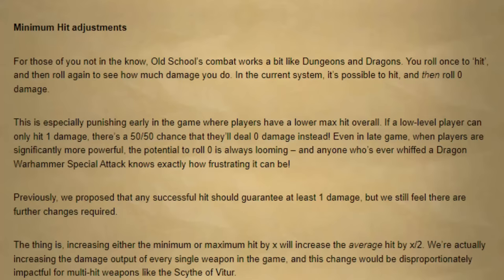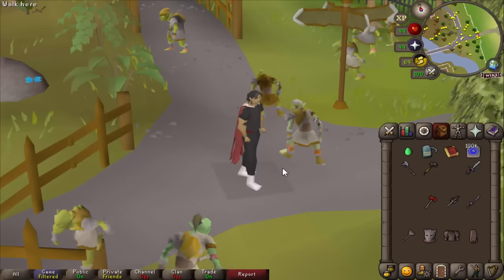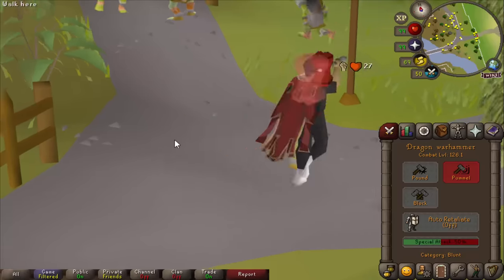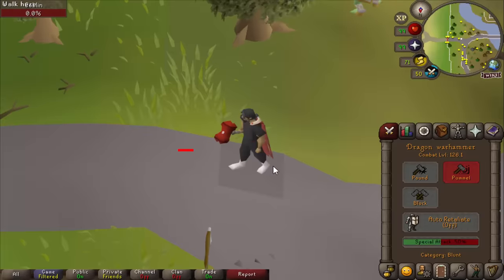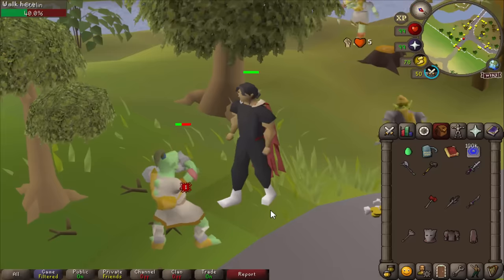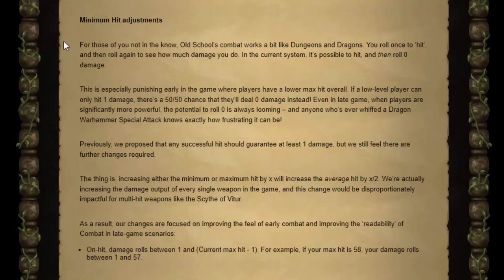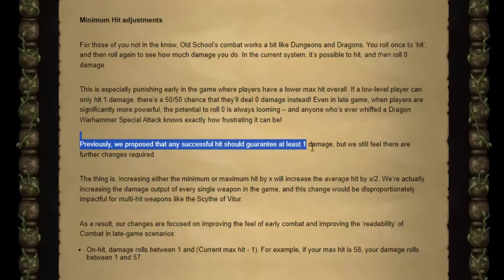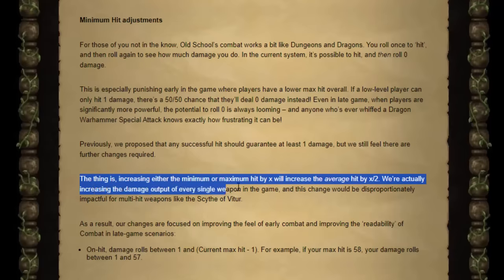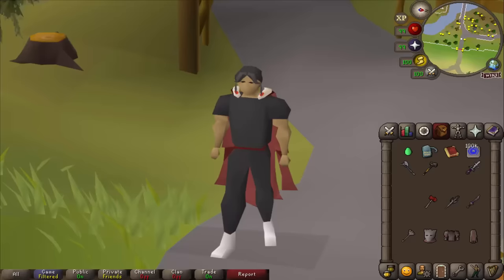The next combat change is minimum hit adjustments. In RuneScape, not all zeros are the same — some zeros technically pass the accuracy check. This is especially evident with the Dragon Warhammer special: you hit zero but you've hit, so you get the defense reduction without knowing. The solution is that if you pass the accuracy check, you will guarantee at least one damage. This increases average hit and DPS, so Jagex are implementing a new formula to bring max hits down by one to counteract this.